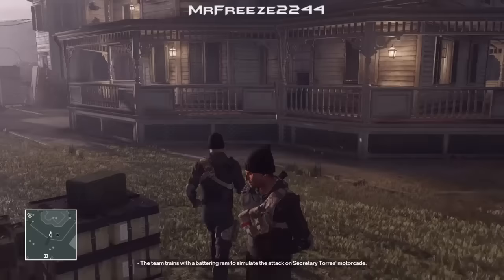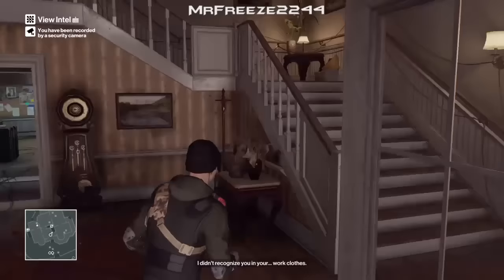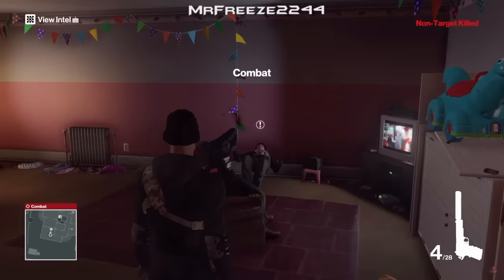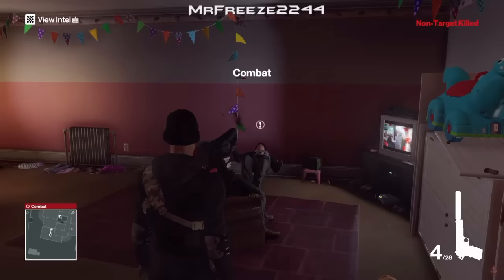Now we need to go inside the house and up to the second floor. We're gonna use this entrance here, all the way up the steps, take a right, and loop all the way around, and you'll find a children's room. We're gonna pull out a pistol, shoot these guys on the couch, put the hacker's disguise on, and click the blending option.